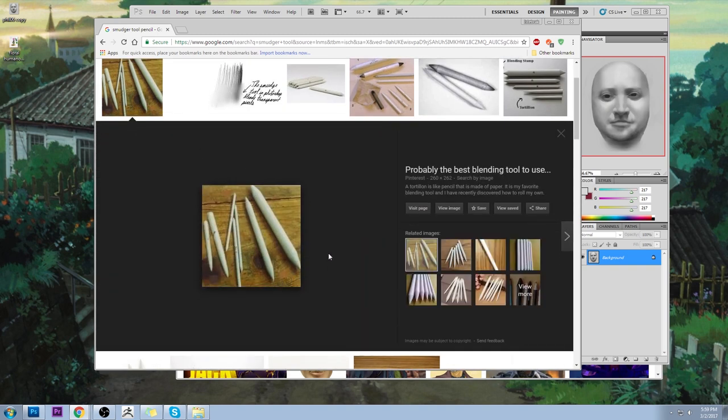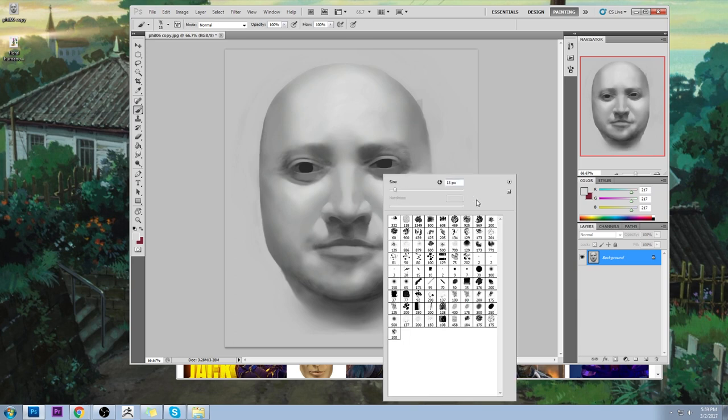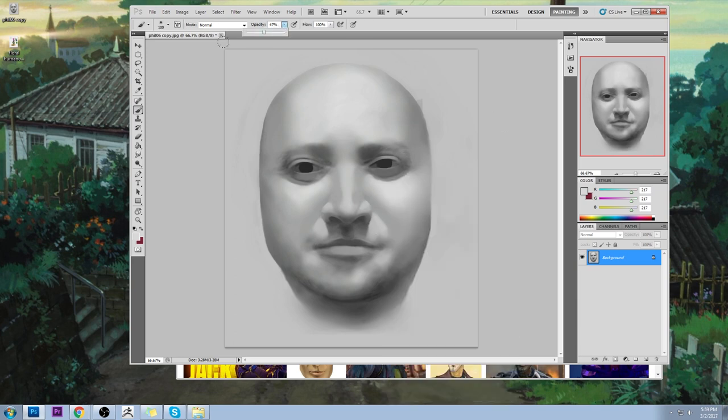I have one smudger for the whites and one for the darks and I just smudge. Every new line I paint doesn't just get thrown in raw — no line is that important. Everything gets reassessed and blended together, or else it'll look like you're painting some cut-and-paste collage where nothing seems sewn together. The smudge tool does that for you.